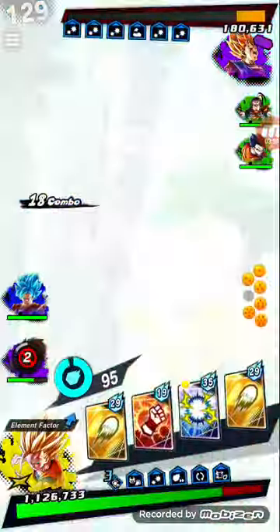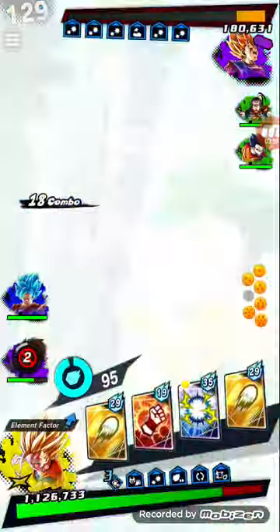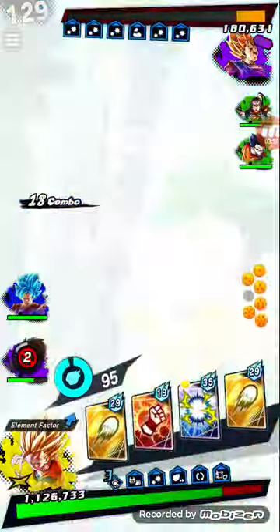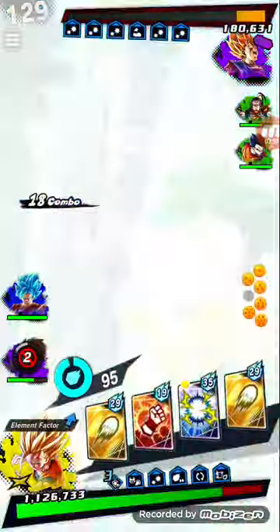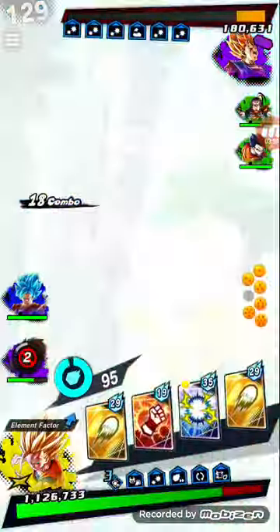Tap attacks, switching to Goten. Frieza — no. Gonna go for some taps. Can I switch in to Gohan? Oh, he's seeing what I'm doing. Gonna use our main ability, blue card. Alright, that was the second match — Gohan getting the win again.